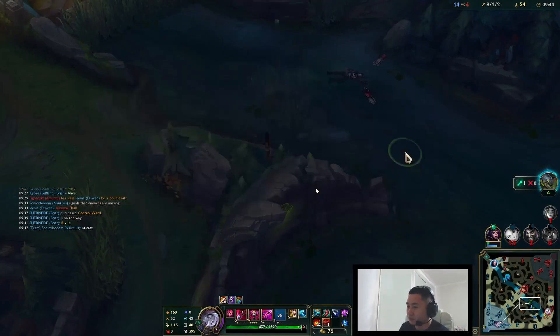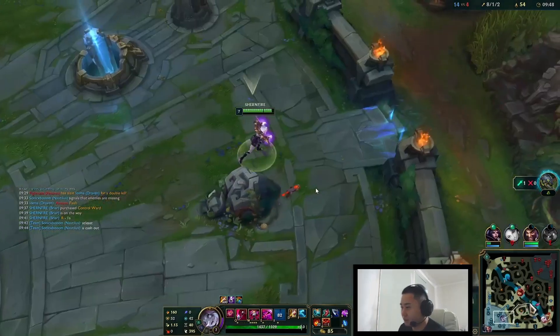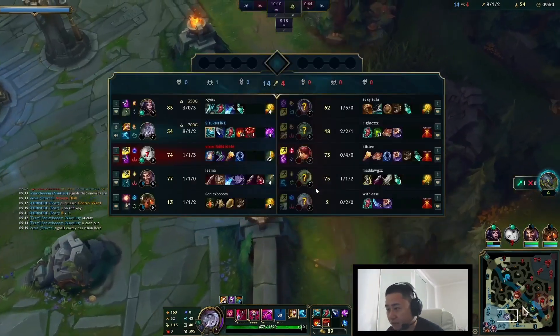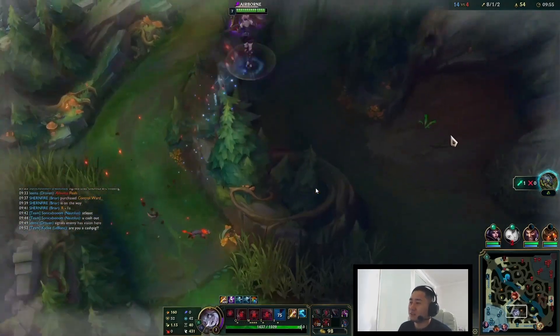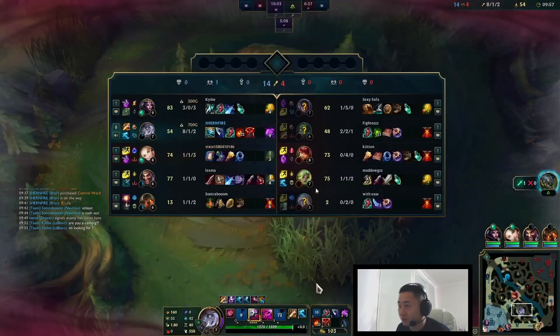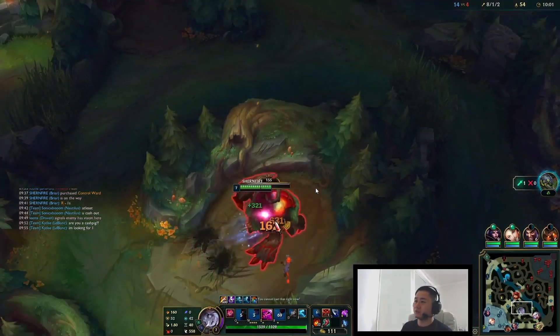These are the type of plays you want to make when you're out of base. You kind of want to go for Hail Mary ults if you can, just because it gets you out of base faster. I see it as like an old Rek'Sai TP — if you can get out on the map faster with your ult, why not? Pick up a free kill, perfect.